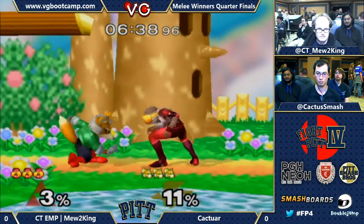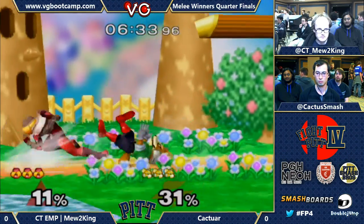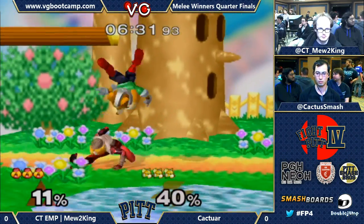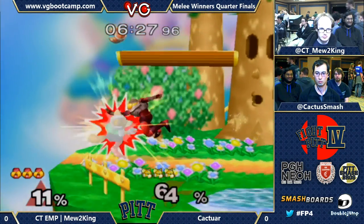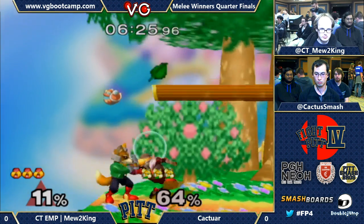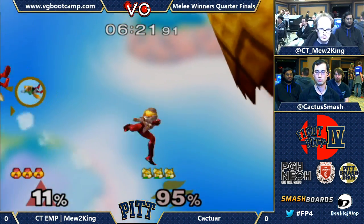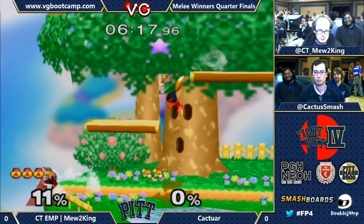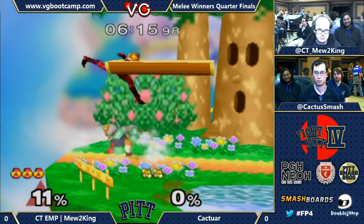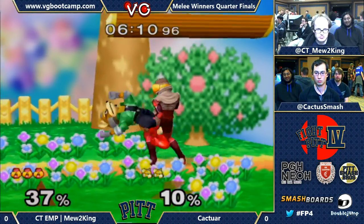Good grab on Mew2King — misses the follow-up, but he gets it anyway. Caktar just must have been slow on that. Mew2King — wow, he started to shine. Caktar's a really smart player. That's my favorite part about Sheik: back airing off a ledge, just offstage. The whole offstage game — that's what drew me most to the character.